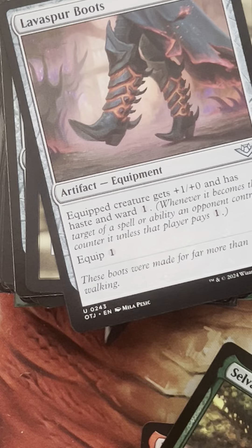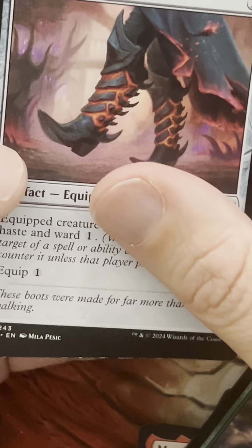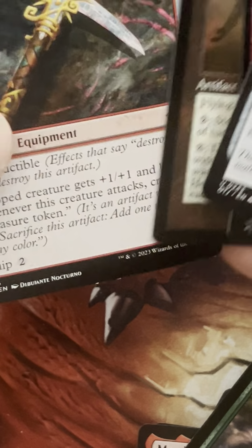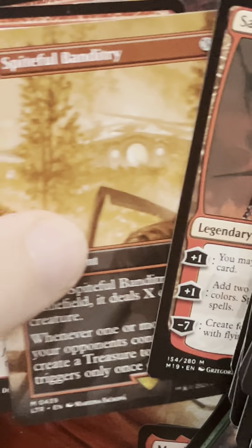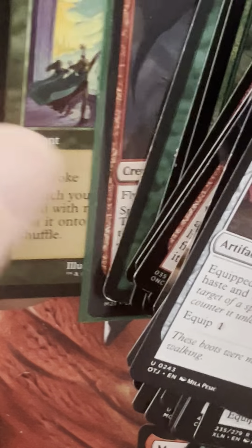Let's do an overview of how many cards we have. Counting through... we're at about 73 cards. So I'm looking for any cards I feel like I'm missing out on. Haste is a big part of this — Lava Spur Boots is a nice new one. Getting our dragons hasty is really nice. There are obviously Wombo Combo cards like Emerald Medallion and Ruby Medallion — they reduce cost and can tap for mana, which is incredible. We might be able to get away with just having a good amount of low-cost artifacts to tap for mana.